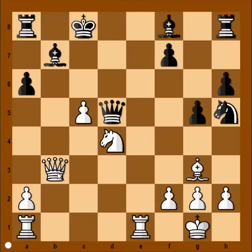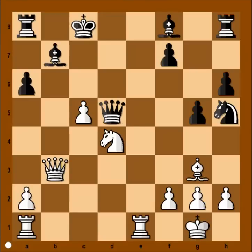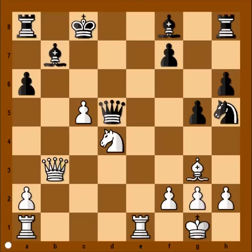If queen takes queen, then bishop takes queen and black is winning. How should white continue? What would you play in this position with the white pieces? If f3 is played, then queen takes queen. What would happen after f3? Then there are moves black can play, and after pawn takes knight, black is winning.